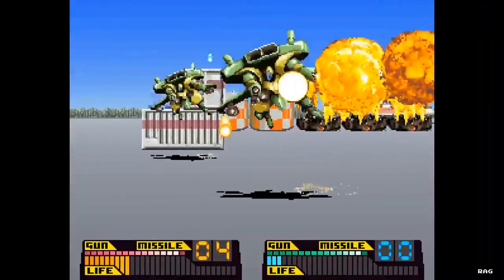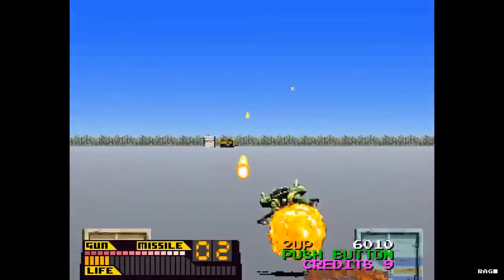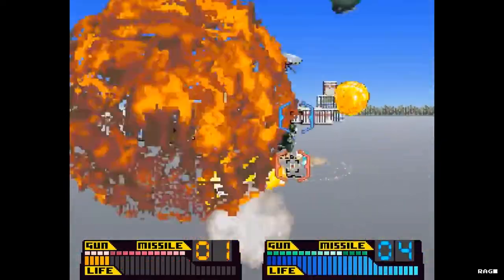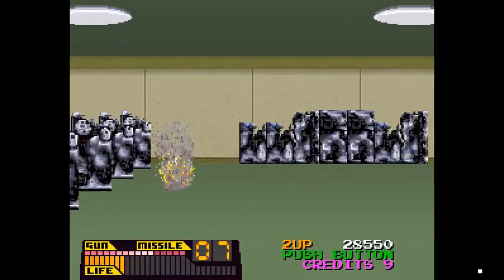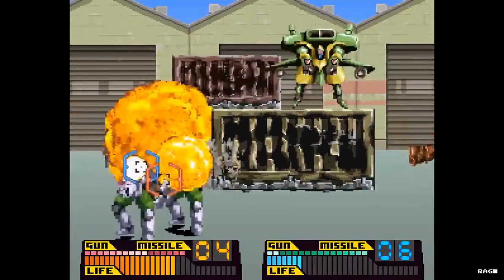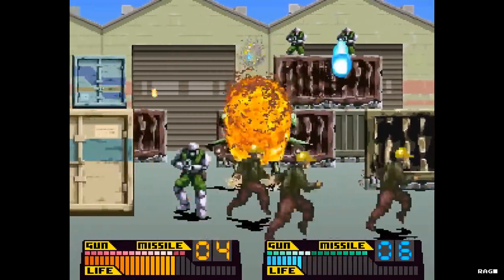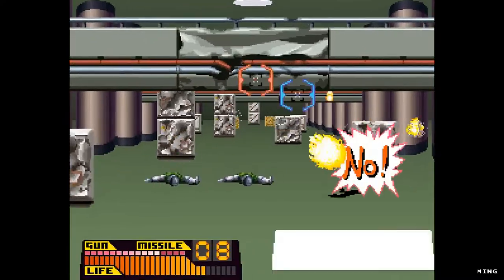You have to battle your way through four stages before your final showdown with Sturm's leader, Gats Bernard. At your disposal, you have a machine gun with unlimited ammo and a limited amount of missiles. Be careful with the missiles though, because they can destroy everything on screen, including bystanders. Occasionally, these bystanders will appear running across the screen. If they make it across, some of your health gets replenished. If you accidentally shoot them, you lose health.